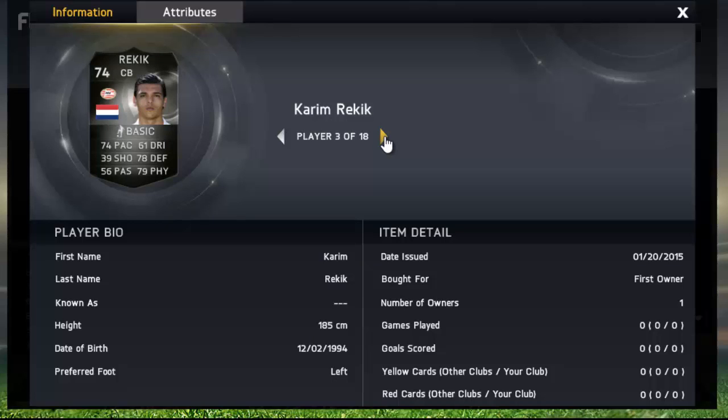Karim Rekic — this guy is going to be incredibly expensive. He's a very popular silver, has been for the past two FIFAs now, and he looks awesome as well with some incredible stats. The best way to describe this card is going to be expensive, because it is going to be very, very expensive.